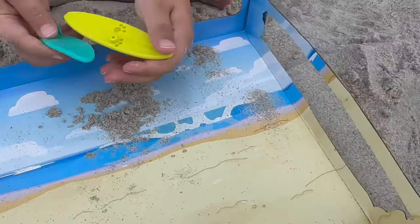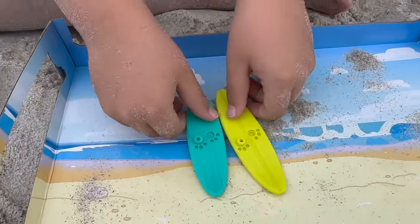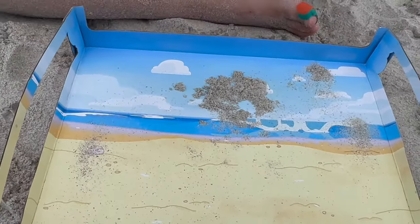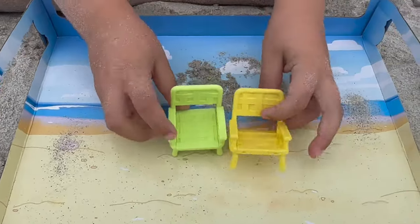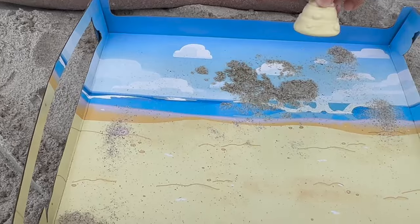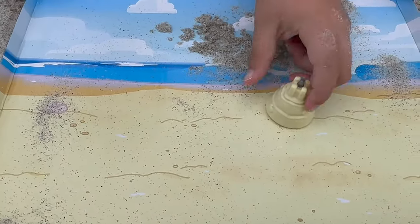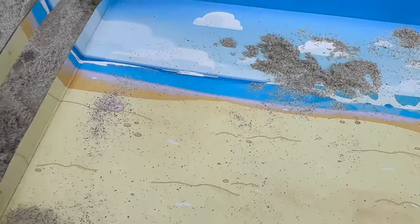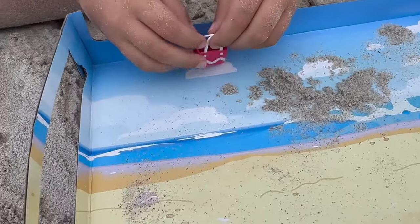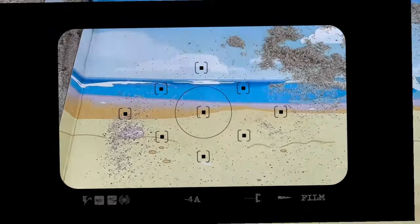Next, we have the two surfboards — one is big and one is me. Next, we have the two chairs, one and two. Let's throw them in. Next, we have the sandcastle. You can also get it in the beach house. Let's throw it in. This is a swim bag. Let's put it in.